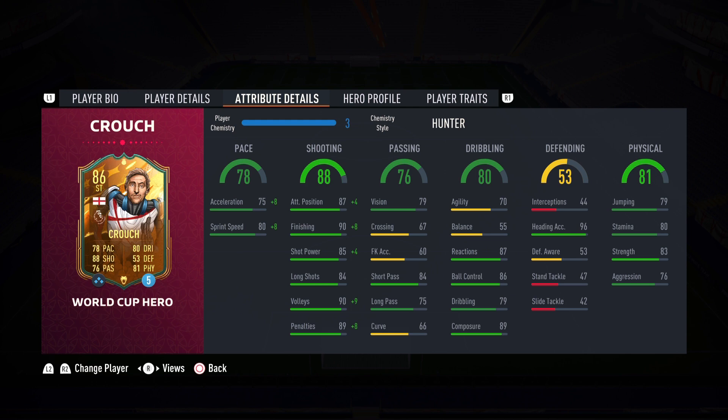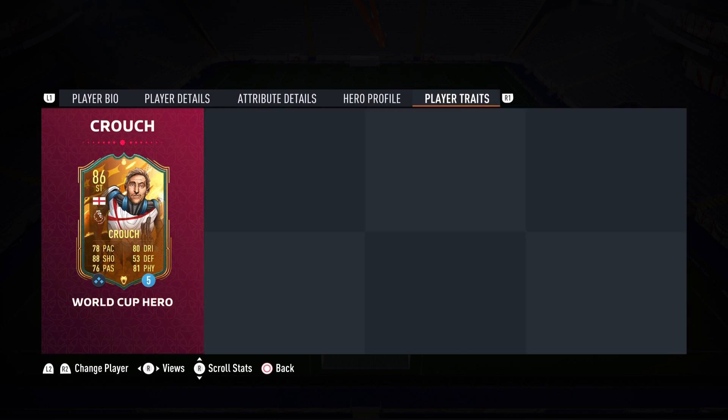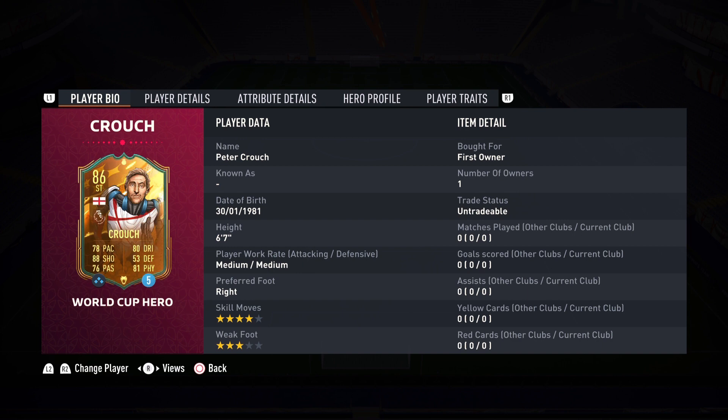I'm going to try the crosses as well. Great strength, good aggression. The dribbling department is pretty good — higher than I thought it was going to be. I saw the 80 overall dribbling and thought it was going to be a troll card, but it's basically because of the agility and balance. Ball control and composure are really good. His hero profile is right there — if you want to pause the video you can read it. He has no player traits, which is surprising. I was hoping for a finesse shot or outside the foot shot. At least he has the 4-star skill moves. That concludes the introduction for this Peter Crouch World Cup Hero. Is he worth the pickup? Let's get on to the gameplay.